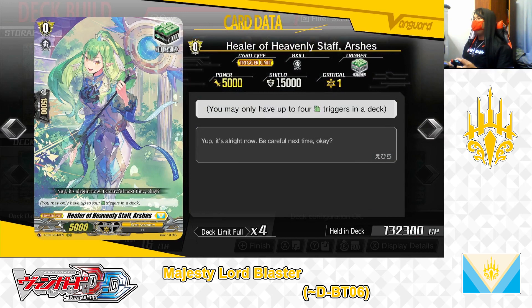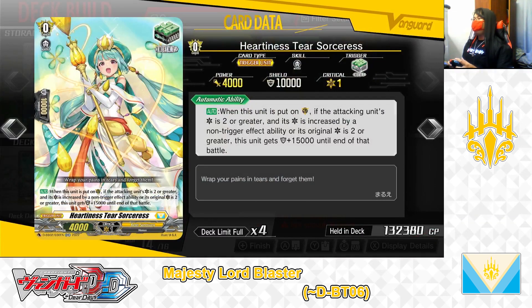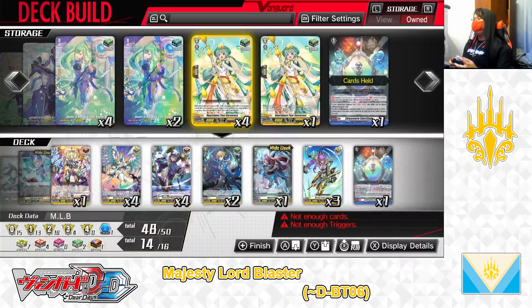Next up, the grade 0 Healer of Heavenly Staff Arches, heal trigger — not playing her anymore, taking her out. In her place, we are putting in the grade 0 Hardiness Tier of Sorceress, heal trigger. Skill, auto: when this unit is put in the guardian circle, if the attacking unit's critical is 2 or greater and its critical is increased by a non-trigger effect ability, or its original critical is 2 or greater, this unit gets +15,000 shield until end of battle. Hardiness Tier of Sorceress is another powerful heal trigger for Keter Sanctuary Nation decks. When conditions are met, she can serve as a potential 25,000-point shield on her own — ideally a counter-heal best played against opponents who specialize in increasing their attacking unit's critical by skill or card effect. We are putting 2 into the deck — 2 is fine.